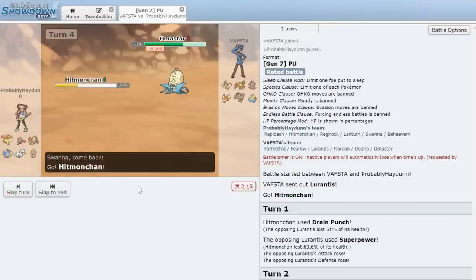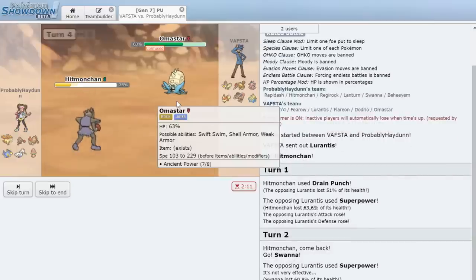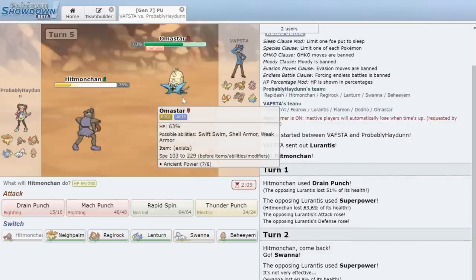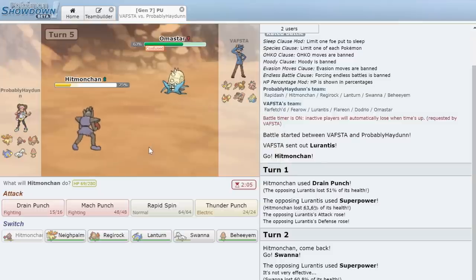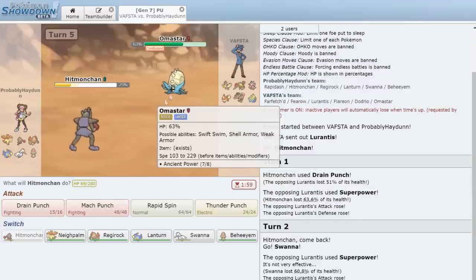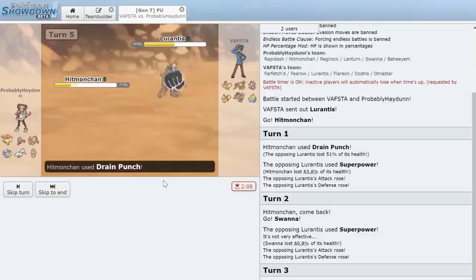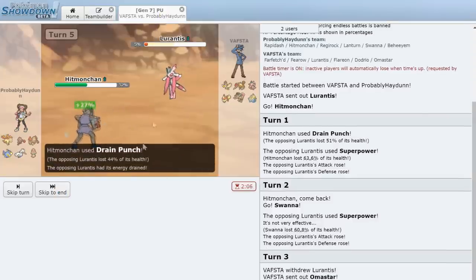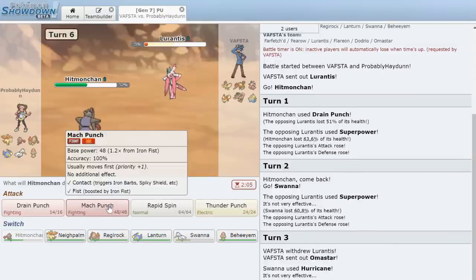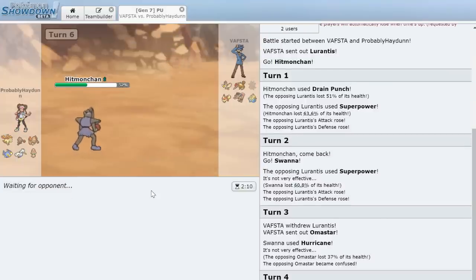We go for Drain Punch on Armaldo. He switches right back into Lurantis, which gets knocked down to 5% HP. We get clean health back from Drain Punch and finish it with Mach Punch. The threat of Lurantis is gone. Rapidash would have done well taking care of that thing, but Hitmonchan handled it.